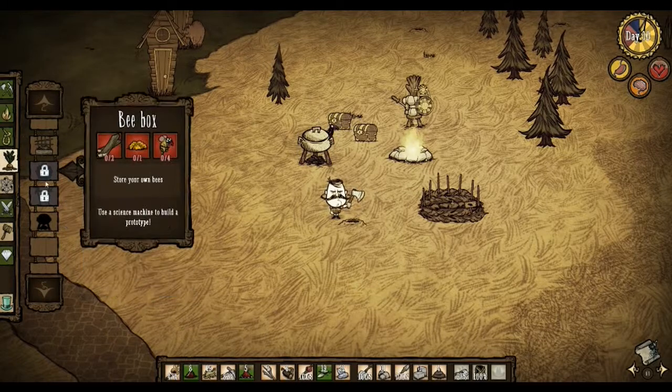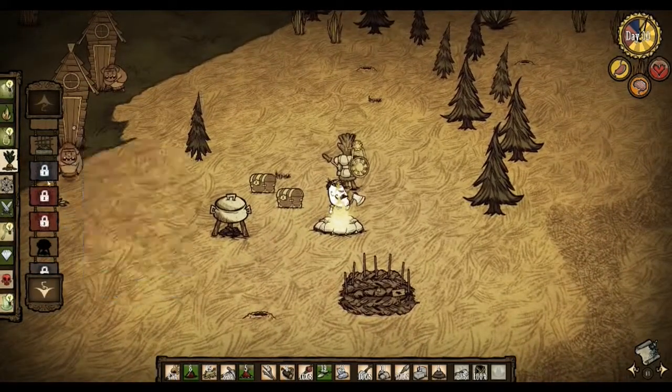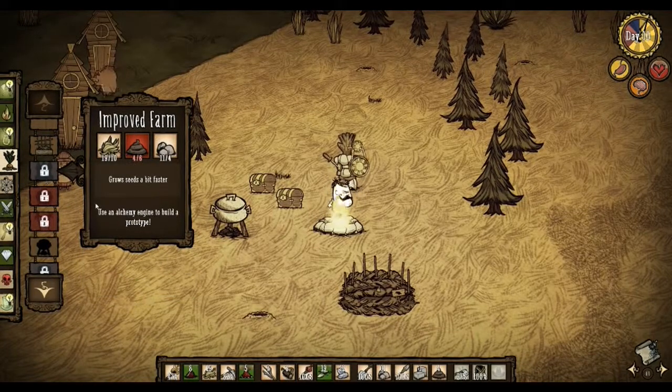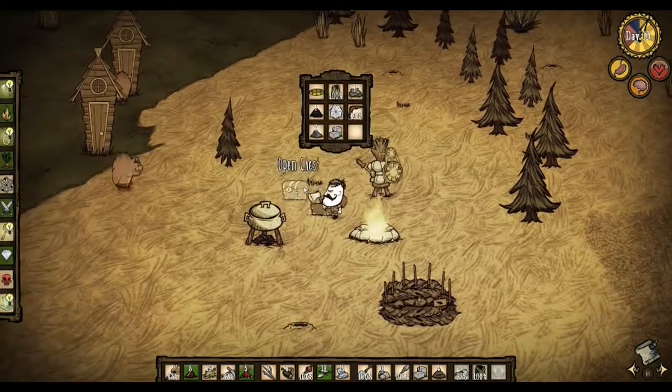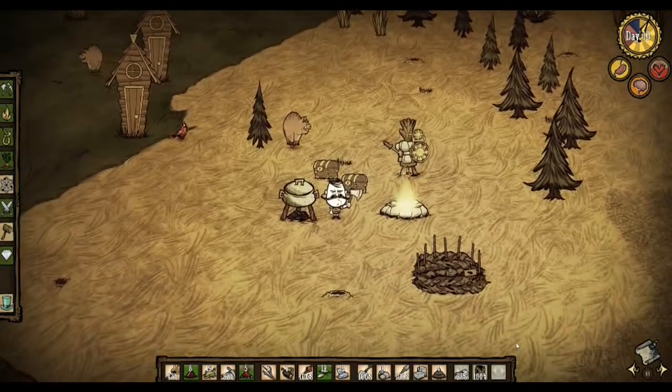So I only have a basic farm right now. Improved farm — I need more manure. I don't have any. I'm gonna try and find some manure later.